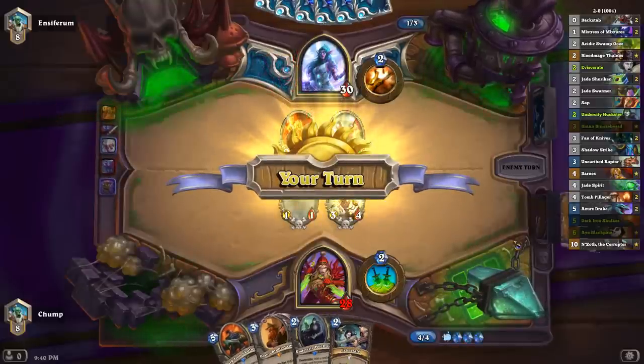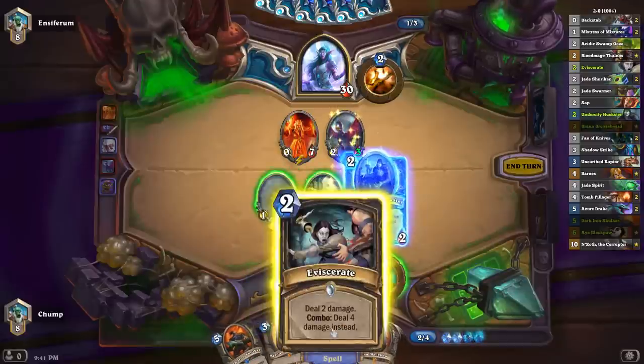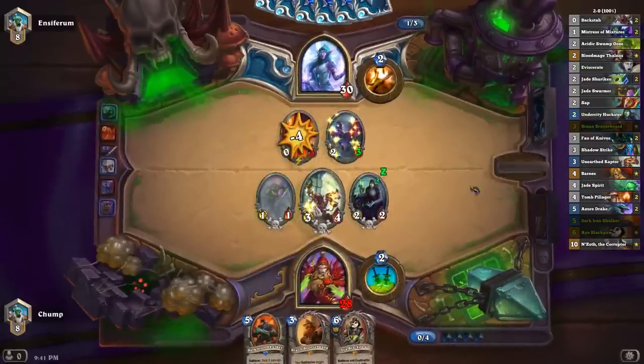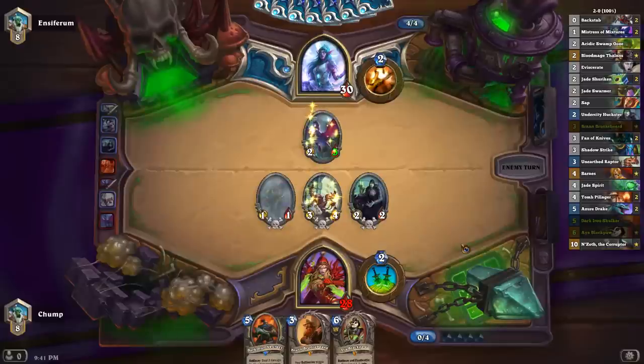Wow, Doomsayer — that kind of surprises me. I can kill it if I want to spend an Eviscerate; not really sure how worth it that is. If I let it go off, I'm going to have a 1-1 and a 2-2 on board. I think I like killing it. If I let my guys die, I still have board presence, but if I can just keep them on board with their deathrattles intact, then I just have even more board presence.